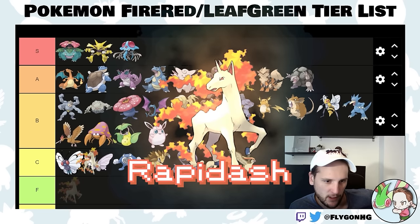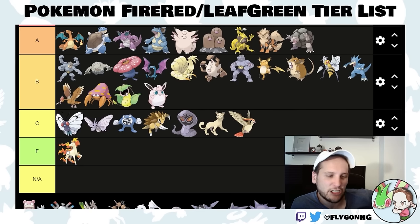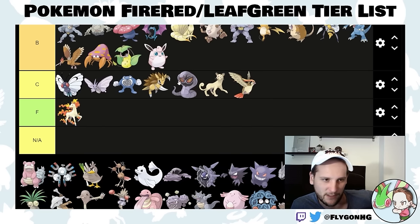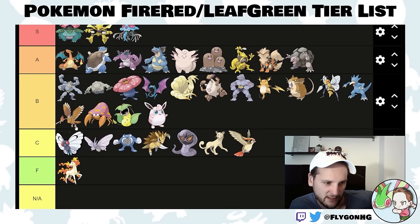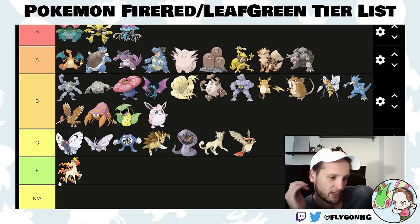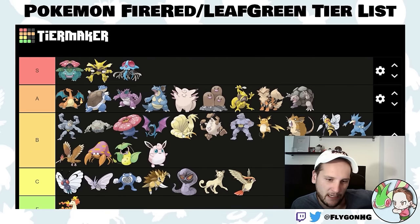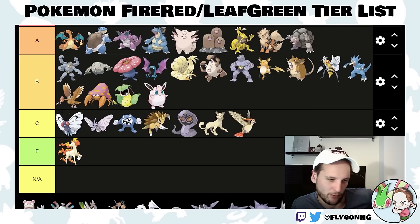Rapidash is a trash Pokemon — Rapidash rhymes with trash. It's an F-tier Pokemon. It's a little too weak to do anything. It evolves super late and you don't even get it until very late — at Cinnabar Island or the Sevii Islands. Its moveset is really bad and its stats are weird without the physical-special split. You can always get Arcanine or Ninetales instead, so Rapidash is pretty useless.